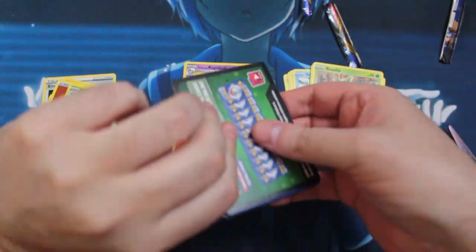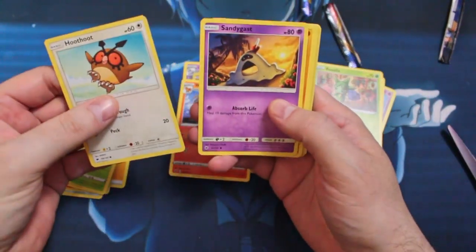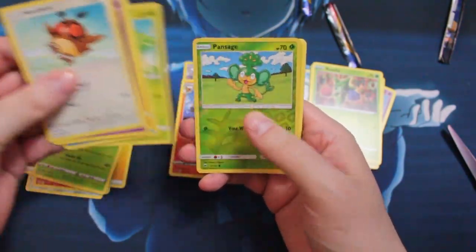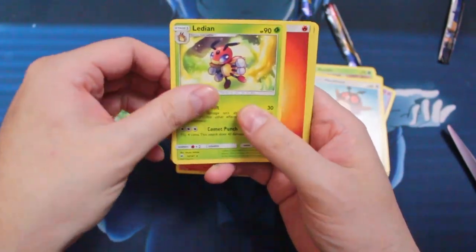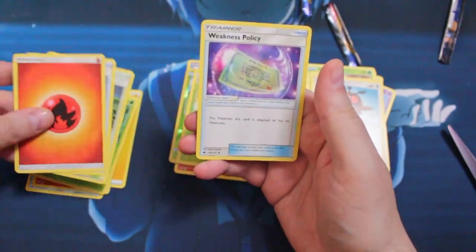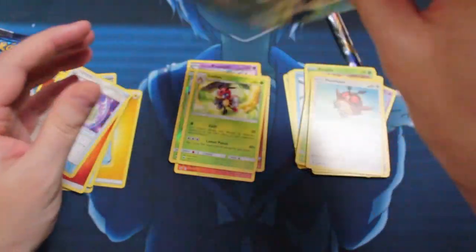We see a Hoot-Hoot in our future. So we got the Hoot-Hoot, Sandygast, Rhyhorn, Murill, Caterpie, Reverse Foil Pansage, and Ledian for our rare. Energy, Roamdex, Pottown, and Weakness Policy. I think we're actually gonna finish with Evolutions, so let's just go on to Cosmic Eclipse.